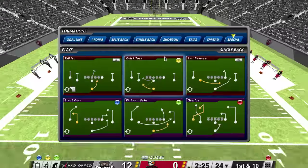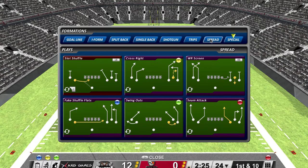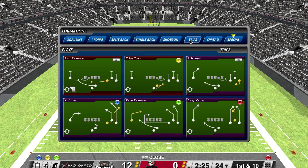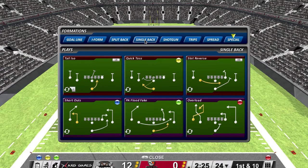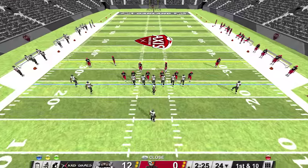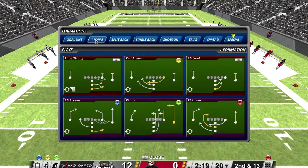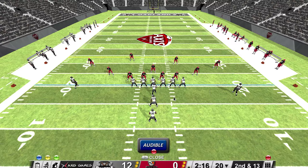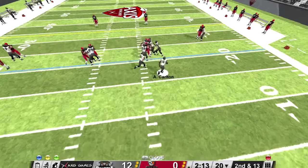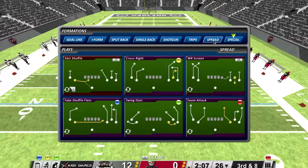It seems like my guys can't block their guys. Let's see — shall we try a run play, just to see what it's like? We haven't got any runs out of spread. Slot reverse — it seems like running is nothing. Let's try a different play. Pitch strong — putting on the afterburners. Well, that was better! Let's get back to passing.